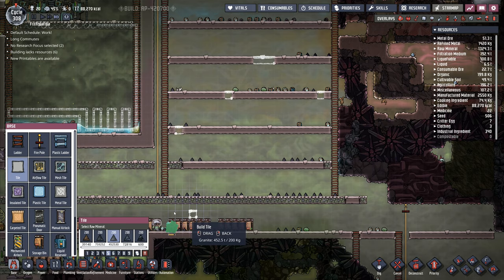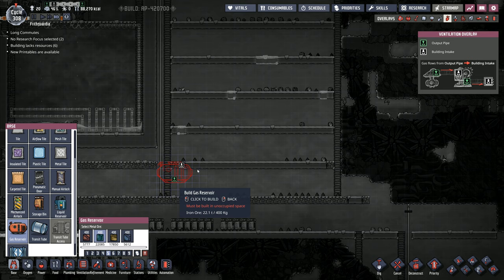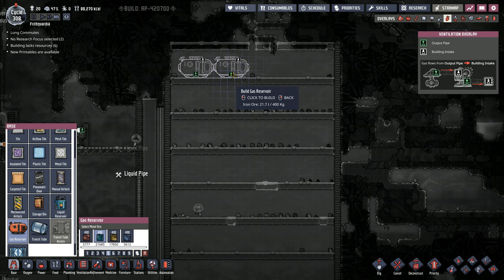There's no reason I can't use it. So if we go like that and then go to ventilation in here — I've got canister filler, no, that's not it. It's just regular base stuff. Gas reservoir right in here — I can put lots of these in. They're copper ore, iron ore, gold amalgam. I'll take iron ore for making these. And I'll go one, two.